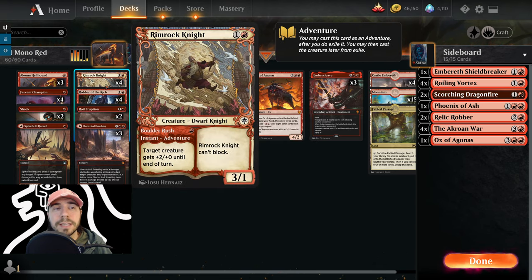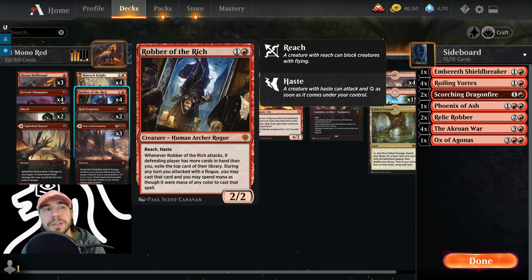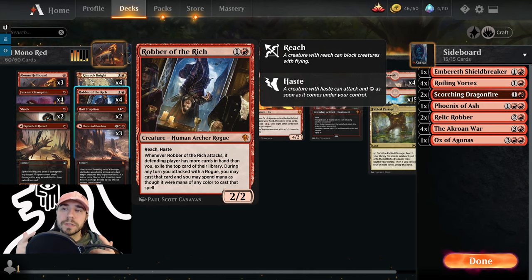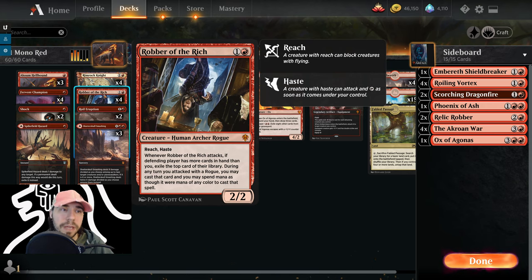We have Rimrock Knight — a 3/1 creature that can't block, but has an instant Adventure where you can target a creature and give it +2/+0 until end of turn for one mana. We've got the good old Robber of the Rich — a human archer rogue with Reach and Haste. Whenever it attacks, we exile one of our opponent's cards off the top of their deck if they have more cards in hand, and any time a rogue attacks we can cast that spell using any mana.